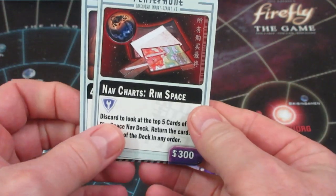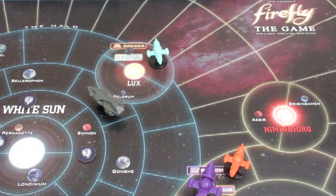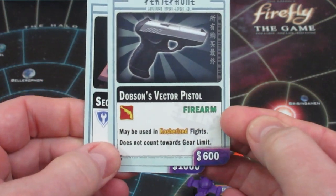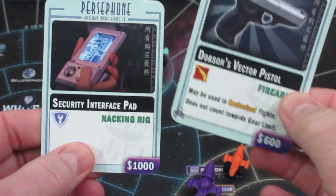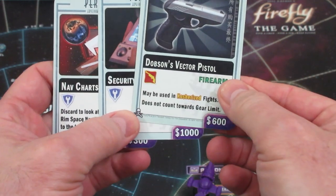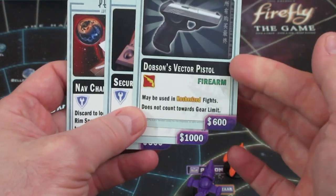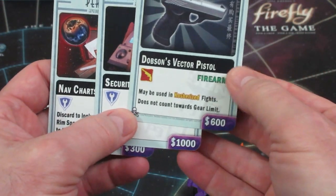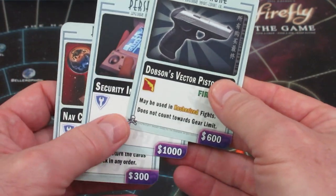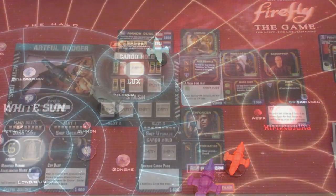He's going to look at one card from the discard, which means he gets two more off the top of the Persephone deck. He draws Dobson's vector pistol — fire him, he gets to buy firearms at half price — and a hacking rig. He's definitely going to buy Dobson's vector pistol, which does not count towards gear limit, so he can take that and something else.